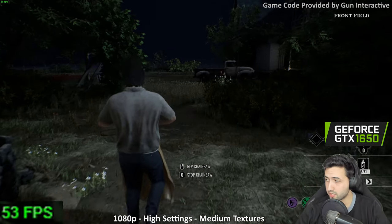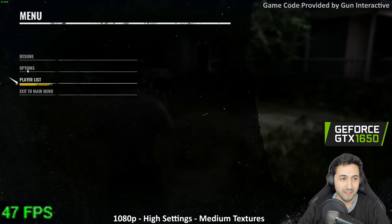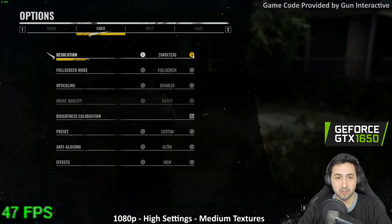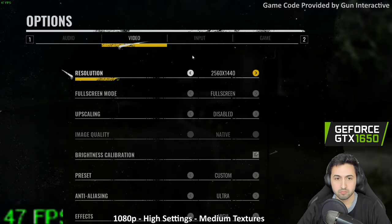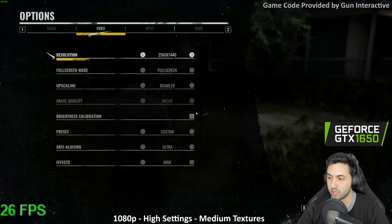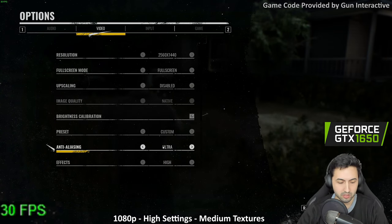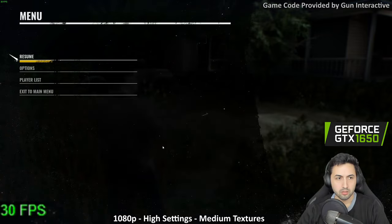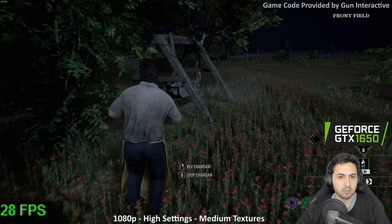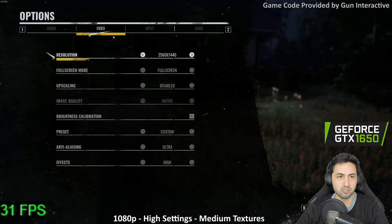I think it's time to switch to the 1050 Ti. Let's try 1440p real quick first — let's see if it works properly. 30 FPS and it drops, so probably not on stock. Probably foliage related, so put effects on medium and that should do it.